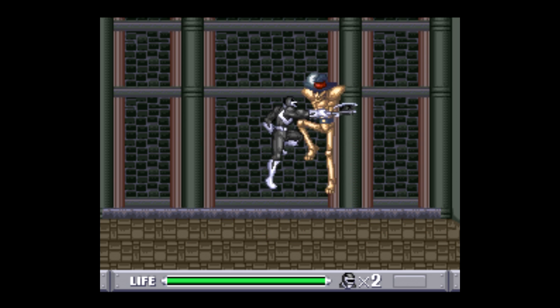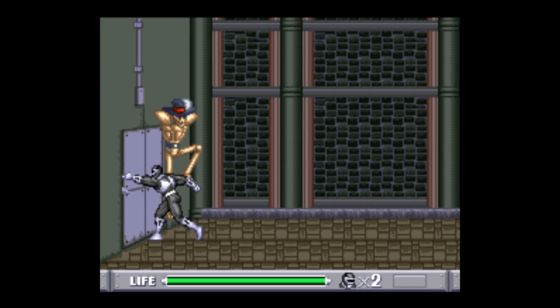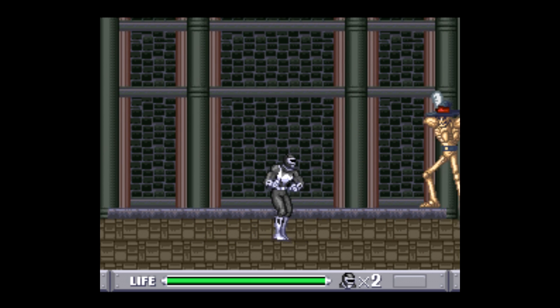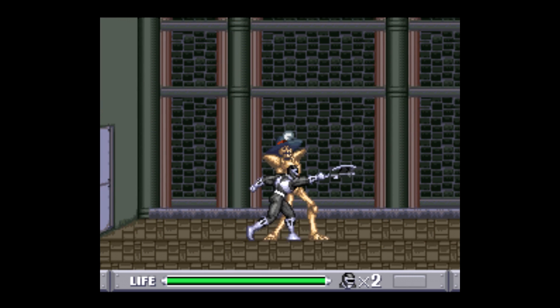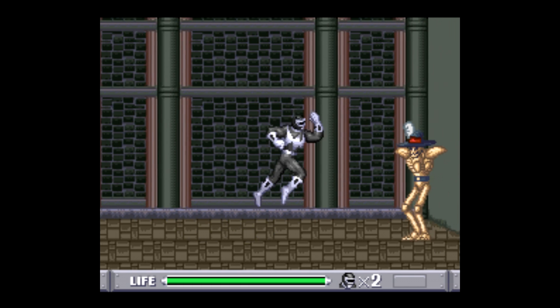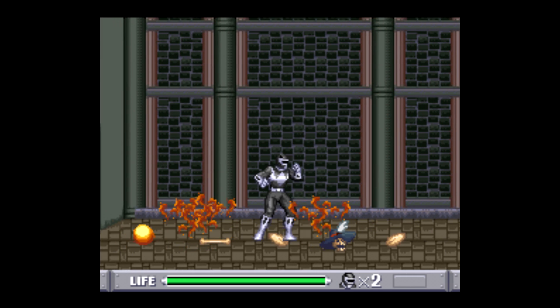Eventually he'll break apart. Once he does, the second part of the battle begins as he reforms. He's a little bit quicker this time, jumping all around, but your jump kick combined with the axe combos is pretty much enough to take him down — just watch out for the flying projectiles he occasionally shoots out.